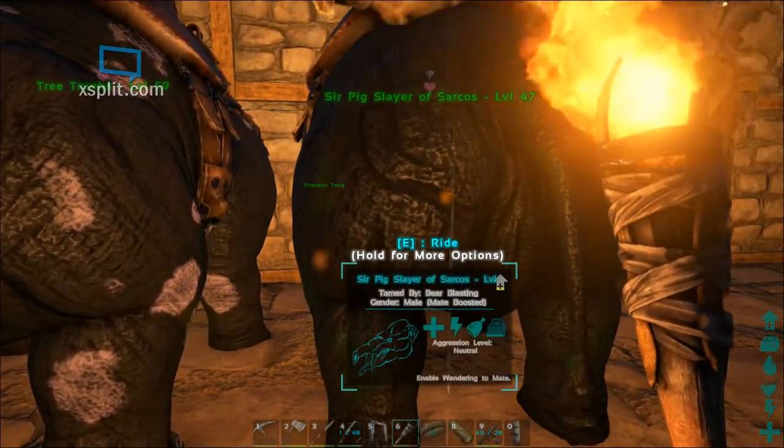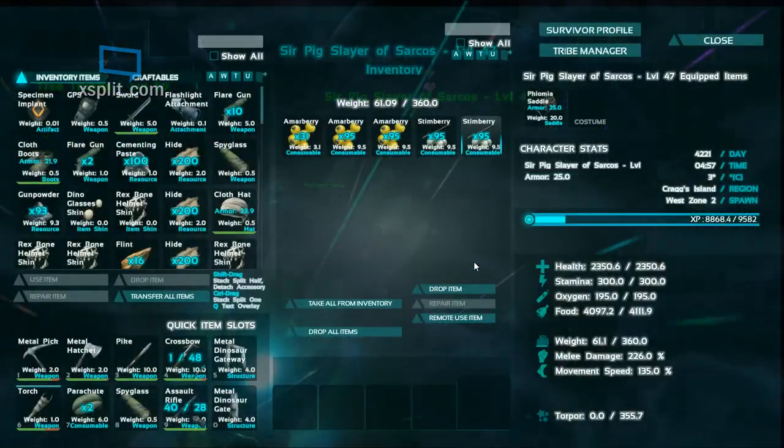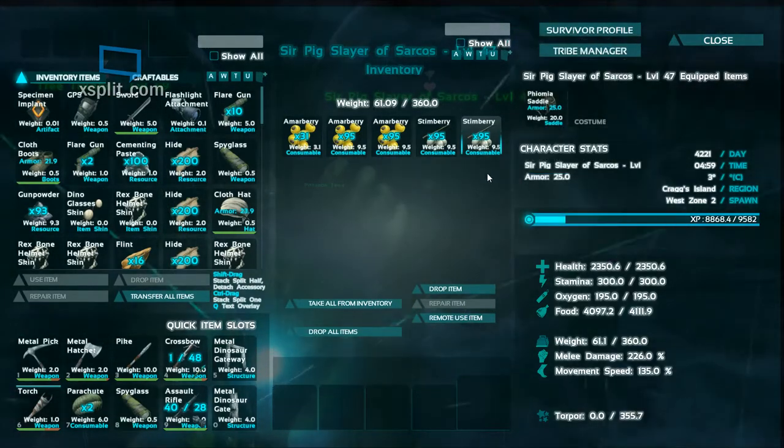Hello everyone, this is Sean Thomas on official PvP hardcore server 385, and today we are making poo. I've got a pig in front of me — Sir Pig Slayer of Sarcos. He defeated a Sarco and was thusly named.